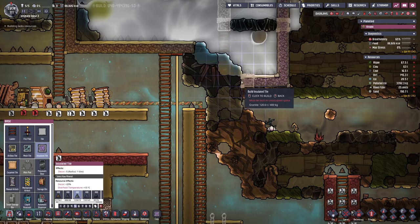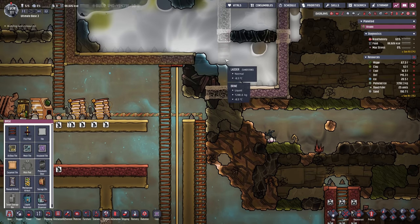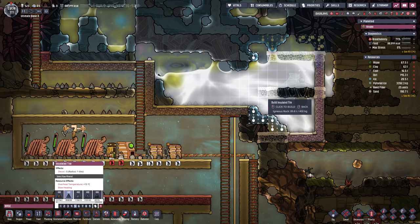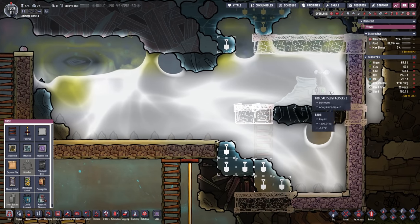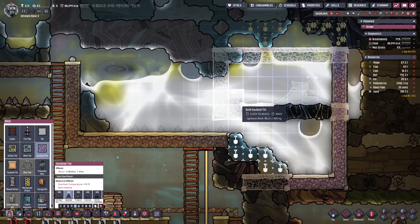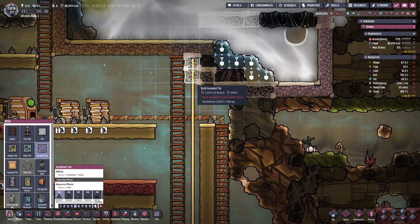Before we pipe through this mess we want to make sure we have some tiles here, otherwise everything is just gonna break through and the brine is gonna spoil our day. We need enough space for a pump in here including a sensor. We're gonna need an additional space, and then right here this is where we close everything off. For now I still would like to access it so let's leave an opening, and we're also gonna build a little insulated staircase there.